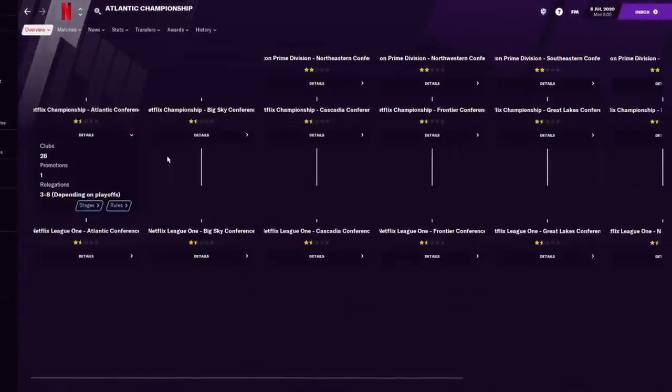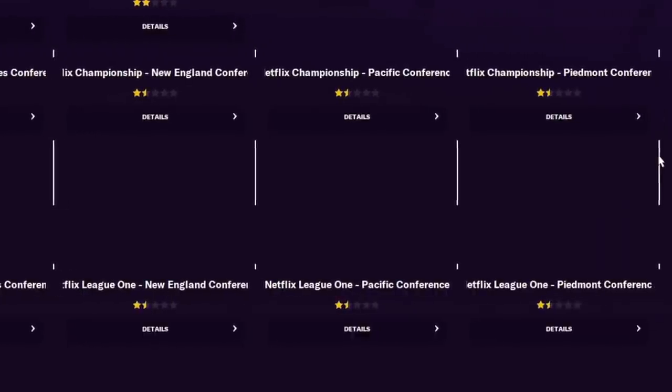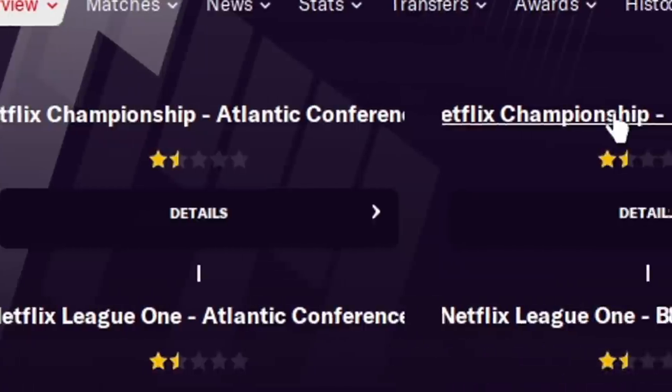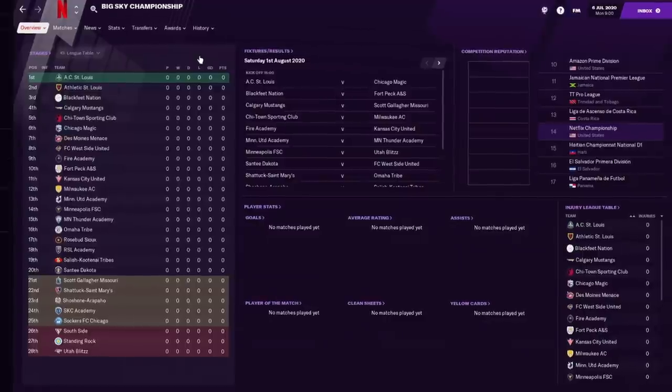If you really want to do a deep dive, go down to the Netflix Championship. It has broken further into regions because teams can't finance the travel needed to cover even a quarter of the United States. To keep it financially balanced, we have the Atlantic, Big Sky, Cascadia, Frontier, Pacific, New England, Great Lakes, and Piedmont conferences. You've got 28 teams in each of those conferences. It is incredibly difficult to get out of the Netflix Championship and into the Amazon Prime divisions — you have to win your region out of 28 teams.